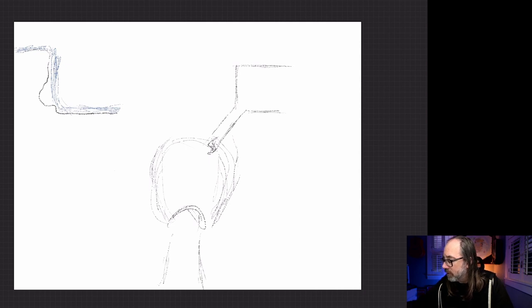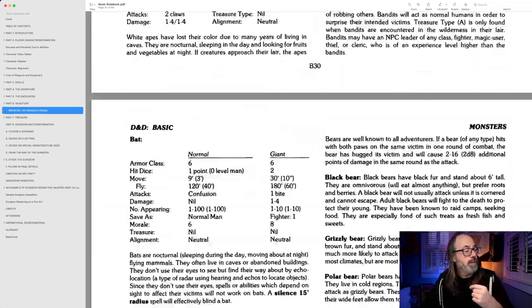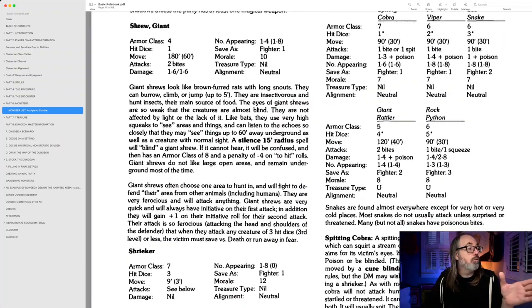Before we go too far into this, let's think about the Medusa for a second. There can't be any animals in here for the party to fight that could be turned to stone — so nothing they can see. So let's take a quick look at our Basic book — the Moldvay Basic book. I believe the Giant Shrew is actually blind. Giant Shrews are basically, you know, relatively small but they are giant. Like bats, they use a very high squeak to see areas around — they listen to echoes. Essentially, for the effect of this, they're blind. So we can use Giant Shrews. In a lair of Giant Shrews, there could be up to one to eight Giant Shrews. They're only one hit die, armor class four. I don't necessarily predict this to be a really high level module. So we can actually have a Giant Shrew lair.